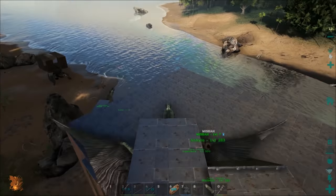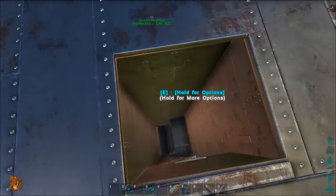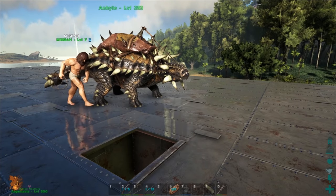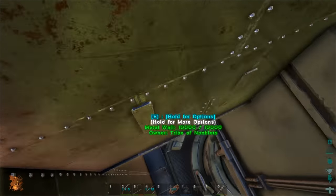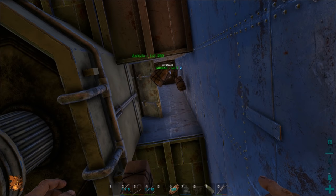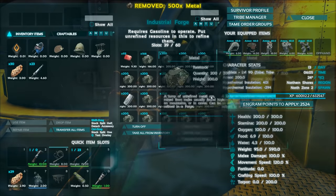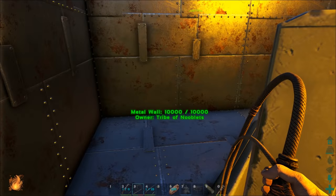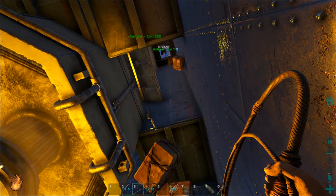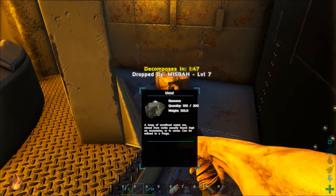Instead of opening your main doors and whipping the Ankylo through your base to the forge, another method to unload is to land on your roof, then move the Ankylo the short distance to your delivery chute. This goes all the way down to your industrial forge room. One of you stays on top to unload the Ankylo and throw the metal down, while the other one drops down the chute, picks the metal up, then puts it in the forge. That time it looked like the whip picked everything up in one go — if you don't have a whip you can pick it up manually, but you have to be quick before it despawns. It picked up most of them but left one behind, so I had to pick it up by hand.